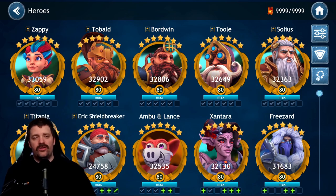For the arena team you want to run a Solus lead, because Solus is the only lead that works for both Zappy and Total. You can go Darian lead but it's not great. So the arena background team is: Solus lead, Zappy, Bordoine, Titania, and Eric Shellbreaker. The DPS team is: Solus lead, Zappy, Total, Bordoine, and Tool. Once a Dwarf leadership hero gets released, teams will change, but for now those are the two PVP and PVE compositions.